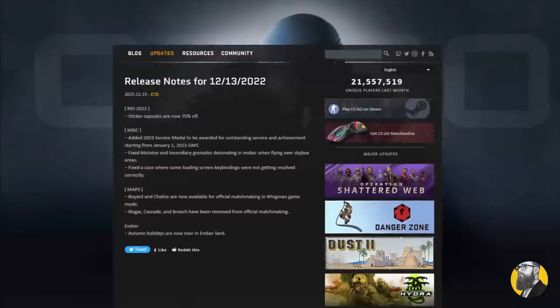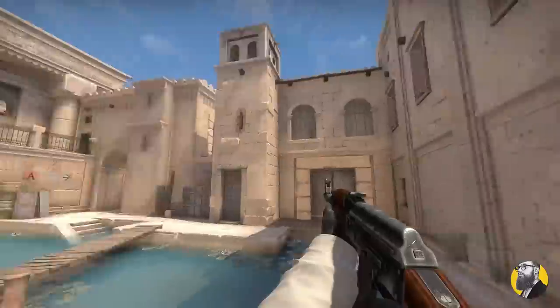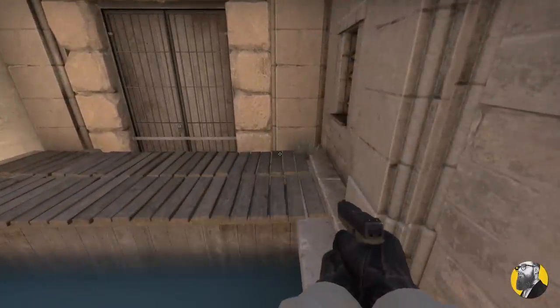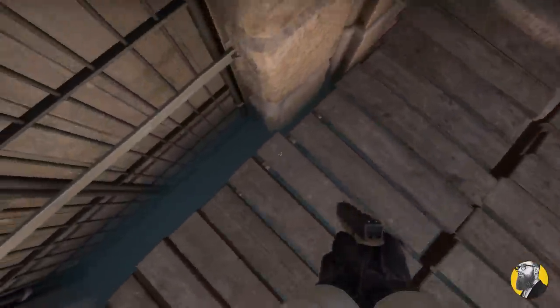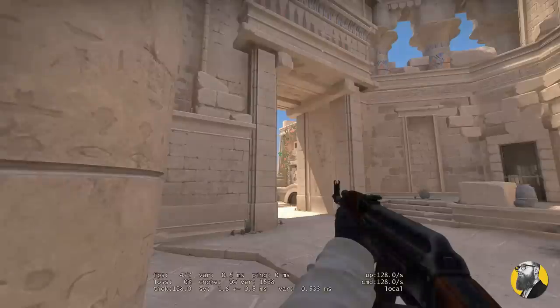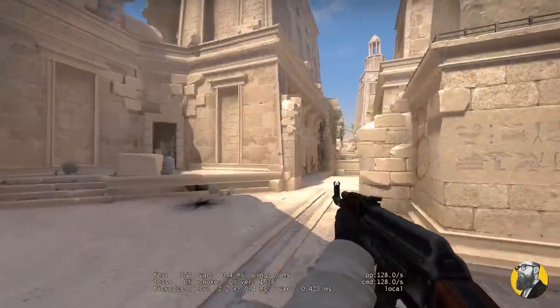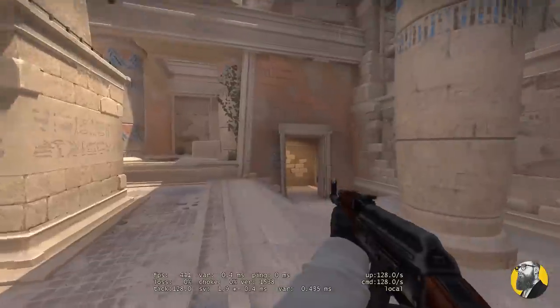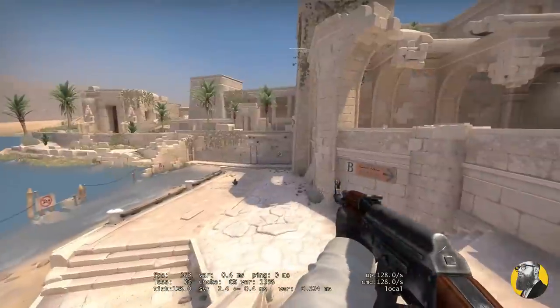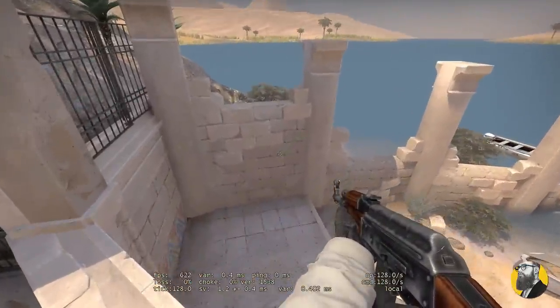What also surprises me about this update is no info on any fixes or optimizations to Anubis, which is part of the map pool. There are two pretty big issues with the map right now — clipping issues, and I also hate the grenade clippings on this particular gate, as well as some pretty beefy performance issues on some parts of the map. Where are those fixes? Could we not have gotten them with this update?